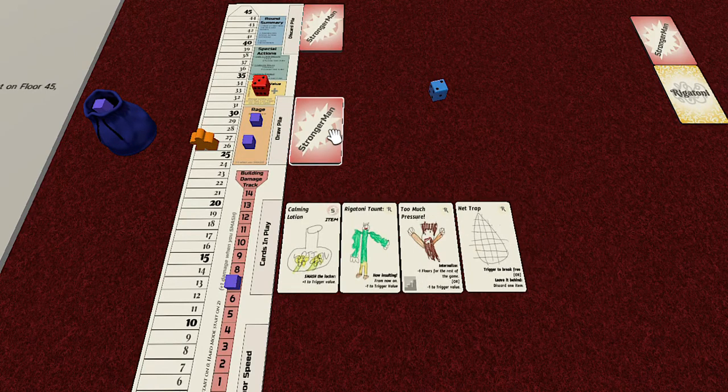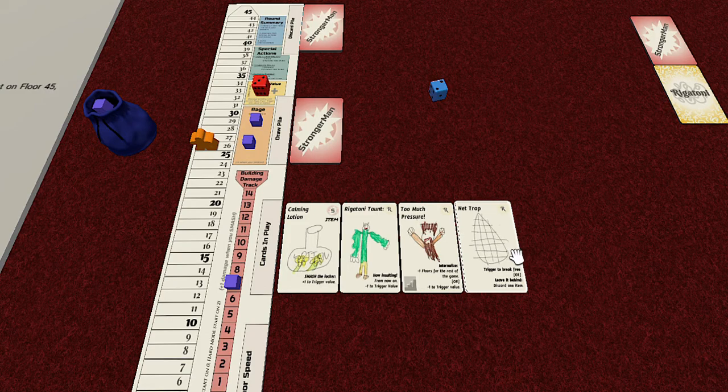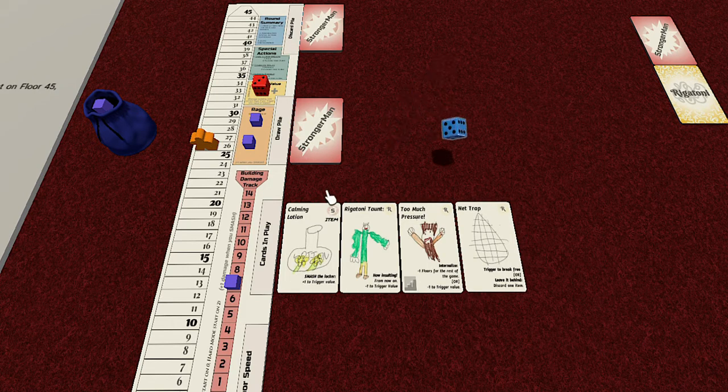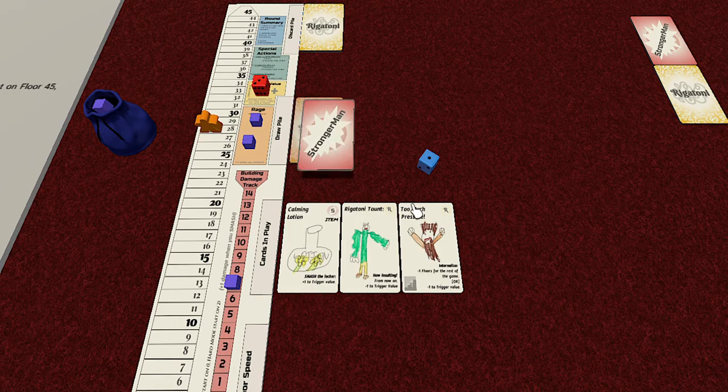We're getting up there, but how many cards do we got left? Seven turns. We might be able to do it. Turn twelve - net trap. Trigger to break free, or discard one item. I want to keep that calming lotion, so I think we're going to trigger. We rolled a one - didn't damage the building off that trigger. That was close. We get to go our normal two floors. We haven't found too many speed-modifying cards yet.